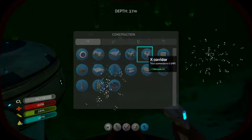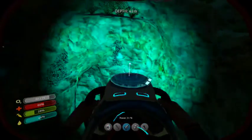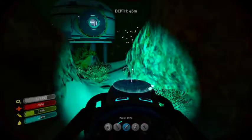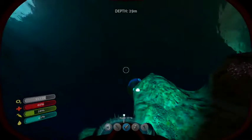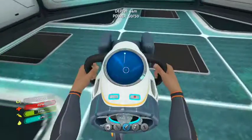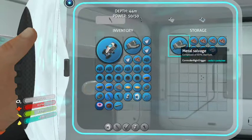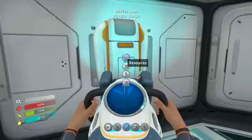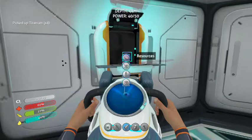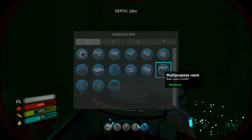And then we need to — no, we don't. I think we have titanium up here. Actually I think we have some down here — it just very well depends. Yes, we do. We got titanium. Alright, let's make the stuff we need now. There we go, we got that. And now I'm pretty sure we can make another room.